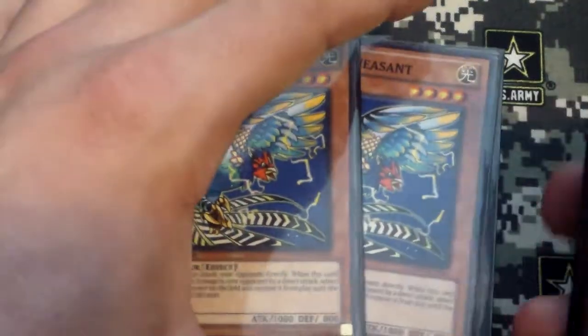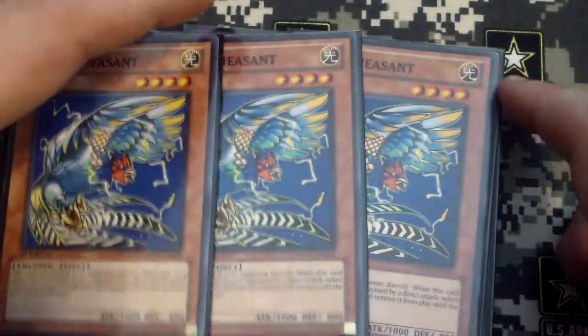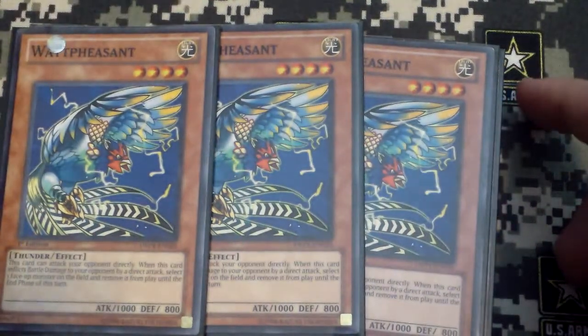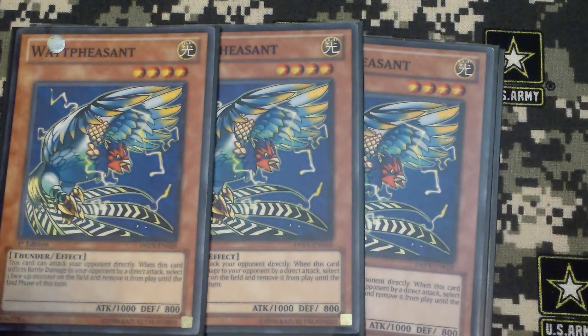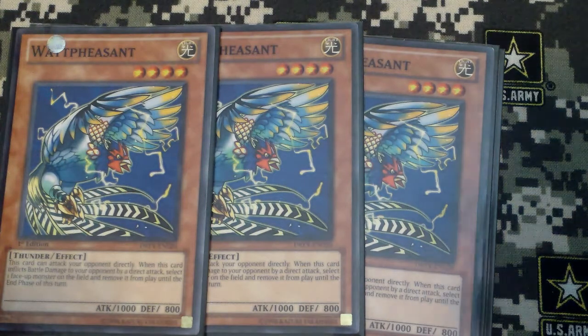And then 3 Watt Pheasant. Basically what this card does is that when you attack life points directly, you can remove from play 1 monster until the end of the turn. So yeah, it's really really good.